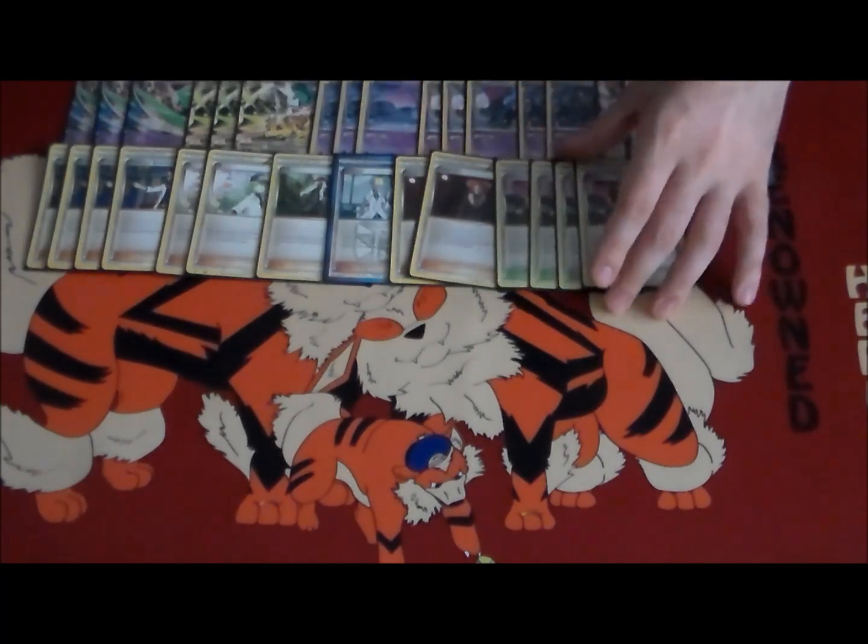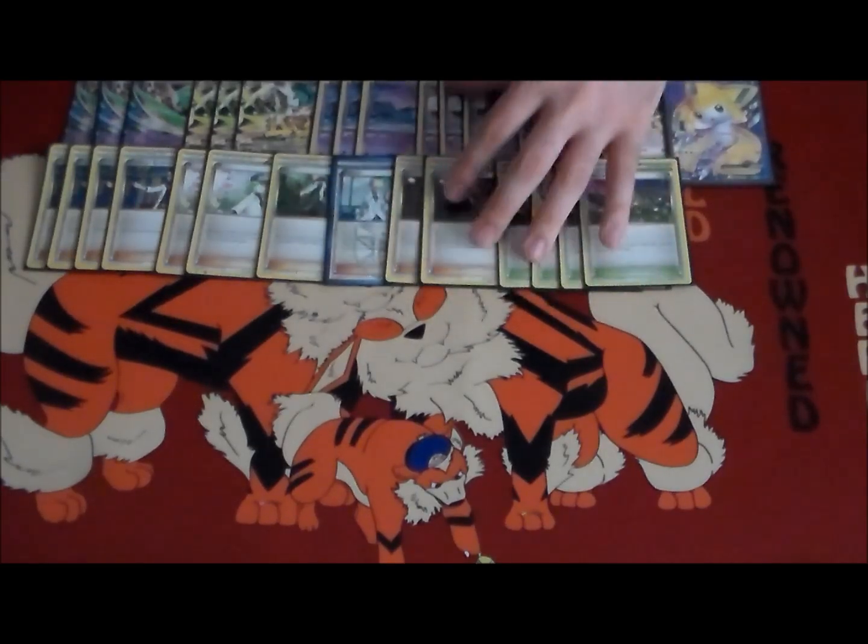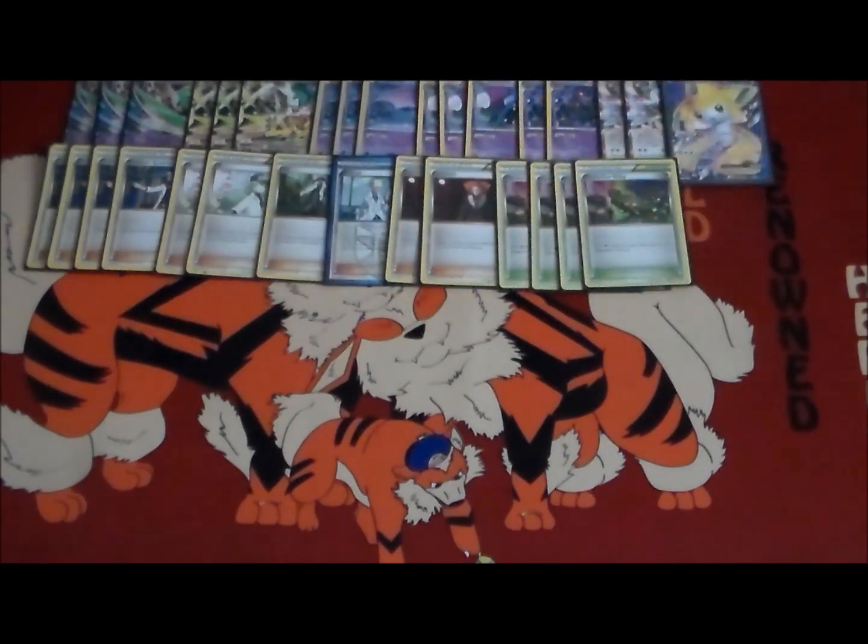We play four Dimension Valleys — make sure you win that Stadium War. One energy for the 30 damage on Gallade's first attack, free attacks from Golbat and Crobat, and two Psychic Energies for the cost on Mega Gallade's attack. It really just seems a lot better when you don't have to pay that third energy.